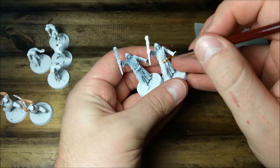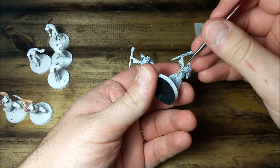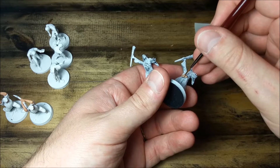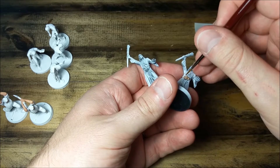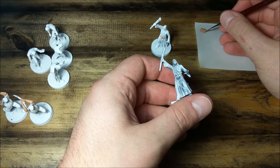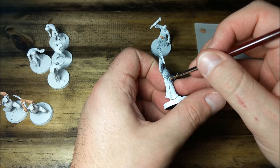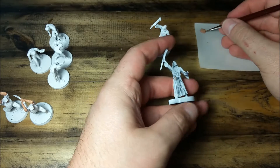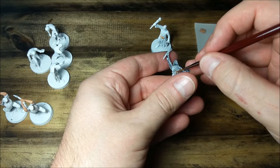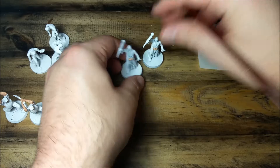Ideally, what I would usually use for skulls would be leather brown, which is one of my favorite shades of brown. However, I don't really need leather brown for anything else on any of these miniatures. So I'm actually going to just use tan skin, because the shade is close enough and I think it will work out just fine. So yeah, we're doing the skulls on the cult leaders here. Okay, and that'll do it for those skulls. Now I'm going to rinse that brush off.